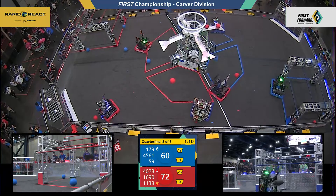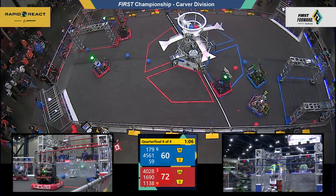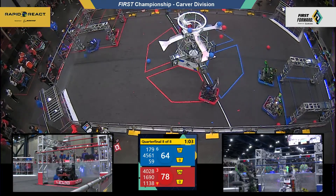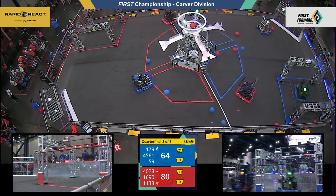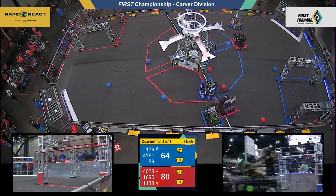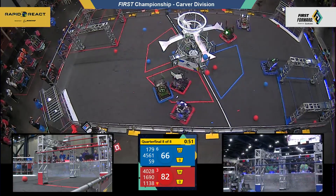A long shot from Orbit barely missing. Just over a minute remaining in this match. Red has an advantage; Blue is trying to catch up. Children of the Swamp missing one of their cargo, but their partner 4561 picking up the slack — able to make two cargo into the upper hub for Blue.